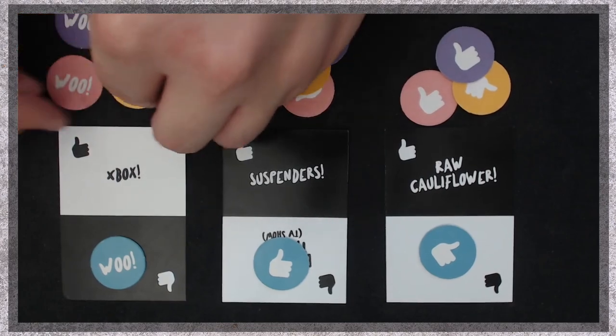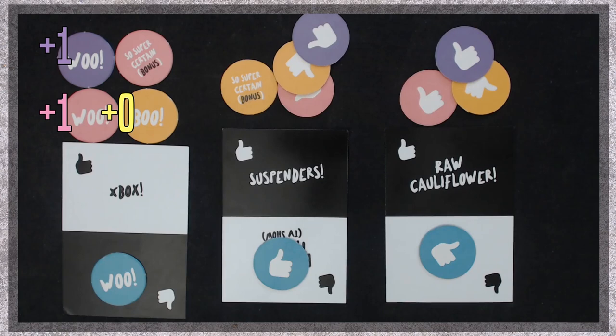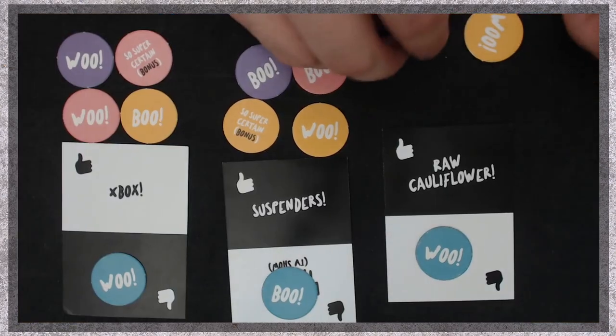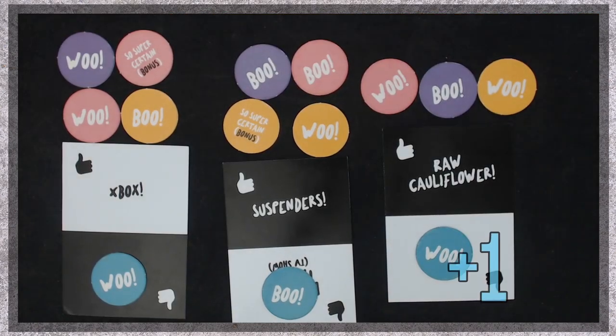Once all players have placed their tokens, the topic chooser flips over their token to reveal whether they have wooed or booed their chosen topic. Then, the topic chooser reveals each other player's tokens. Each player that guesses correctly gains one point. If a player guesses correctly when they place their so super certain token, they gain an additional point. However, if they were wrong, they lose one point. This scoring method continues with the next two revealed topics. In order to reward the topic chooser for answering truthfully, they gain one point for each player that guesses correctly for all of their chosen topics. After this, the topic chooser goes to the next player clockwise.